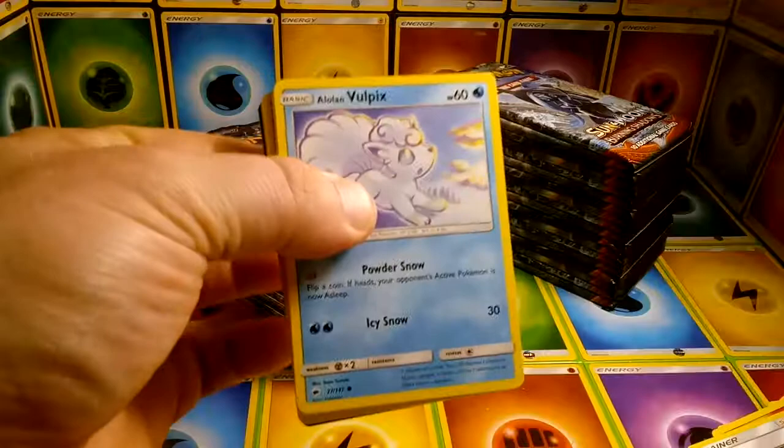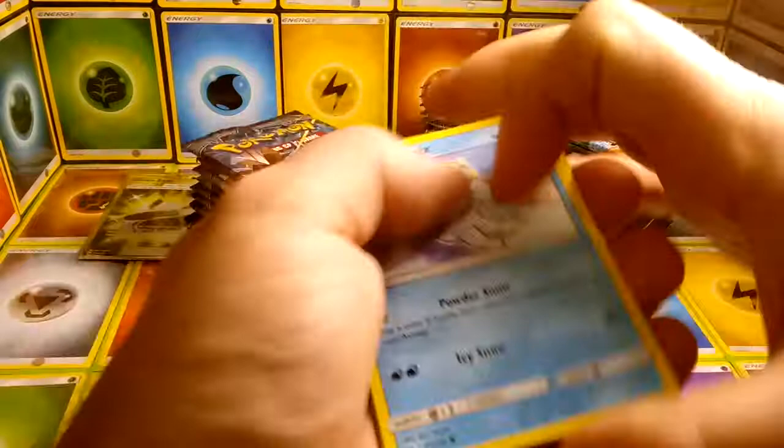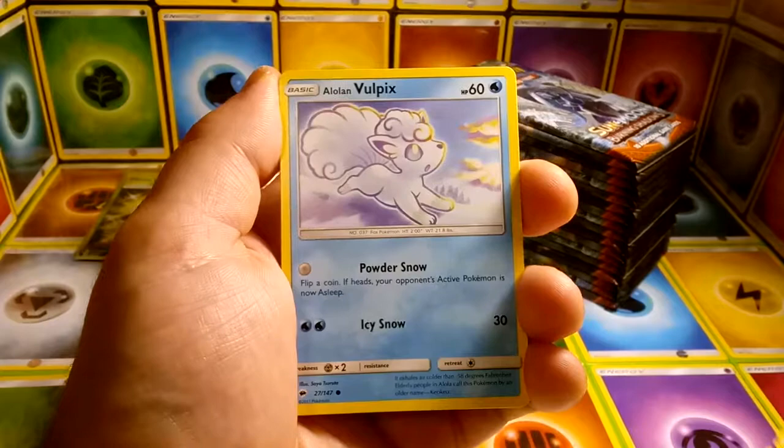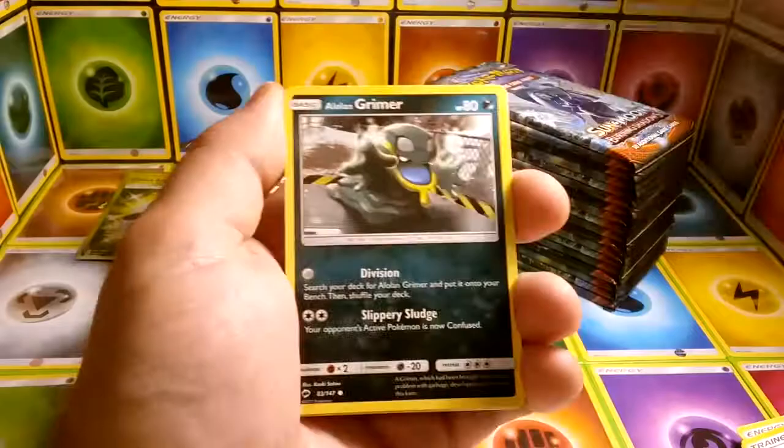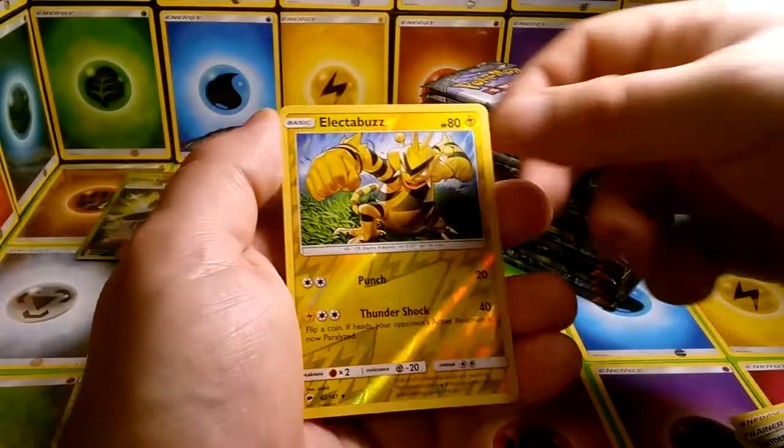The Alolan Vulpix just looks beautiful. I'm just happy to be opening up a new set. It looks fantastic and hopefully it's pulling the same demand as the Guardians Rising set. I know I had quite a bit of luck pulling the Tapu Leles, so hopefully I have the same luck with this set.